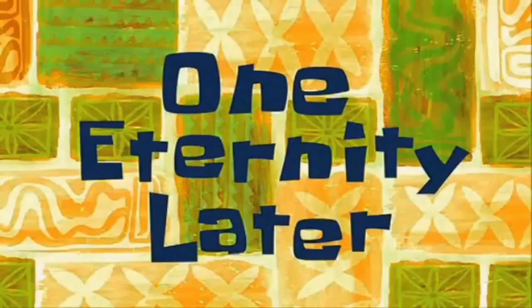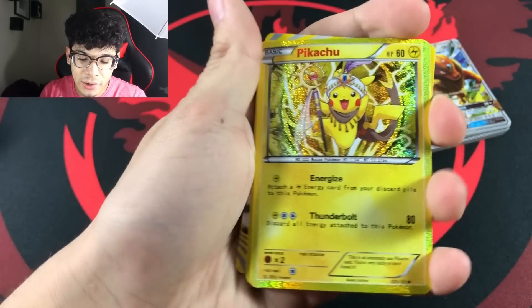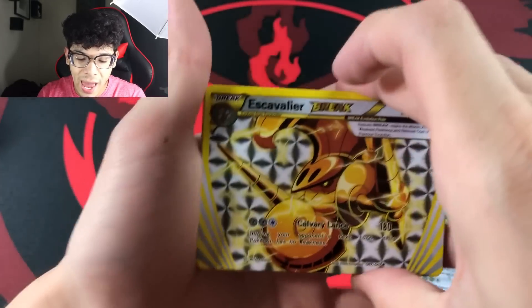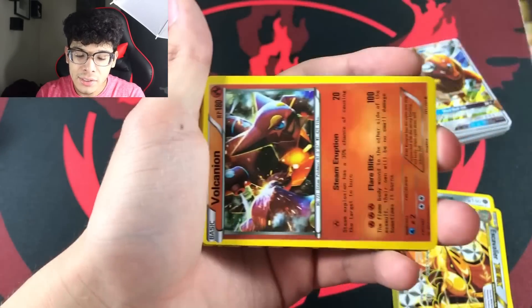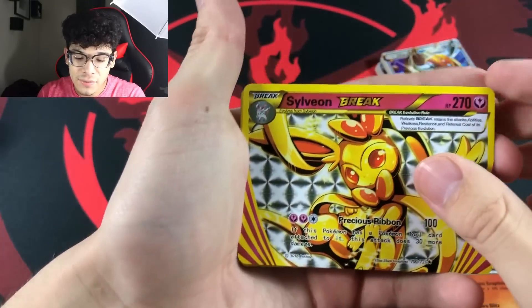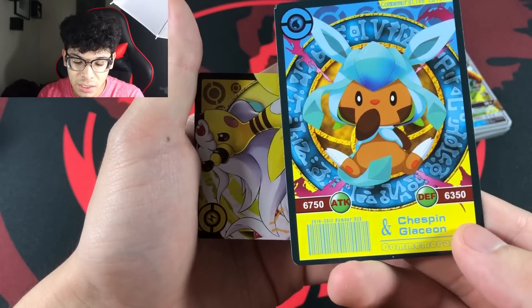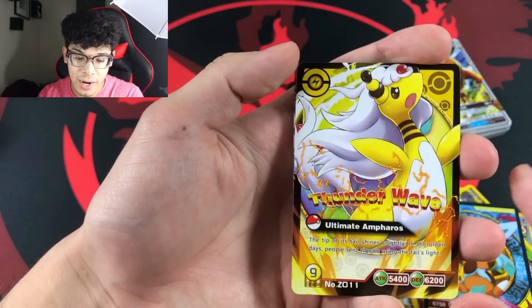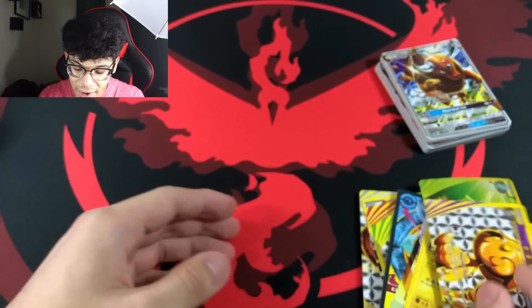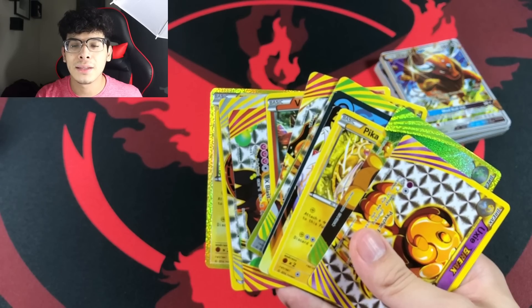One eternity later — we got 33 ultra rares out of five packs! To round things off, here are the true highlights: an Escavalier BREAK, Xerneas BREAK, a Volcanion with the EX artwork that isn't supposed to be there, a Sylveon BREAK, that insane Raticate, more BREAK cards, the Chespin Glaceon cosplay, Ultimate Ampharos, another Pikachu, Sceptile BREAK, and a Uxie BREAK. If you did enjoy this video make sure you smash that like button — I'll catch you guys in the next one, peace.